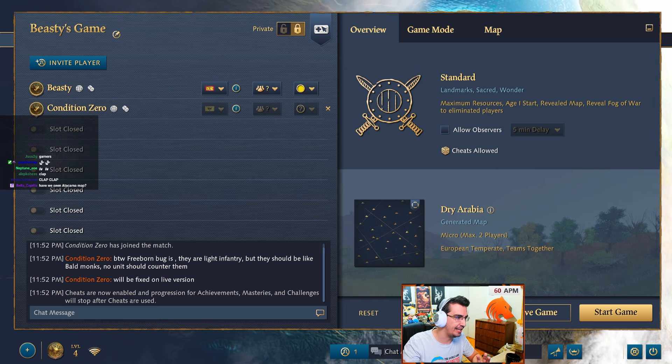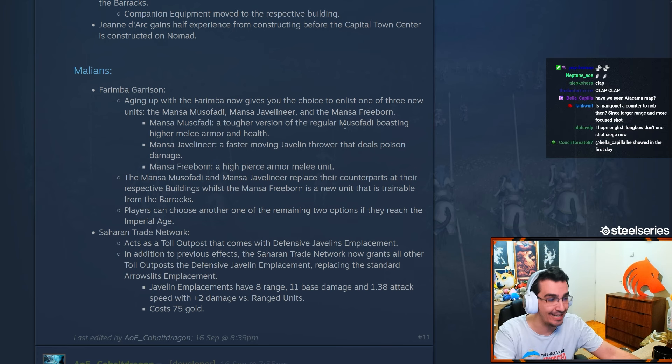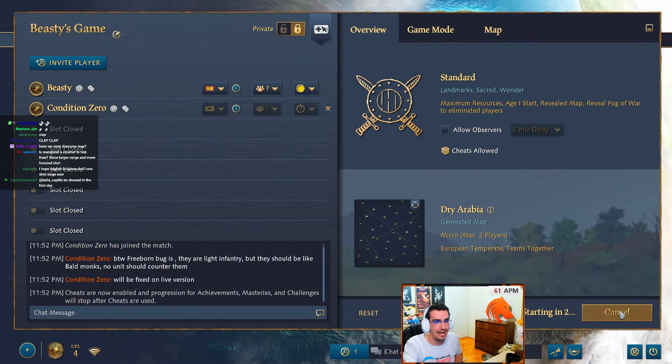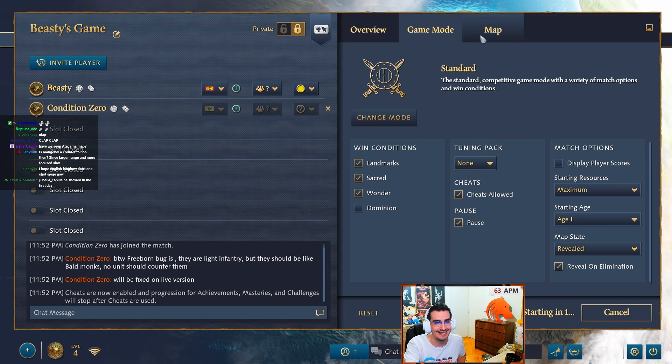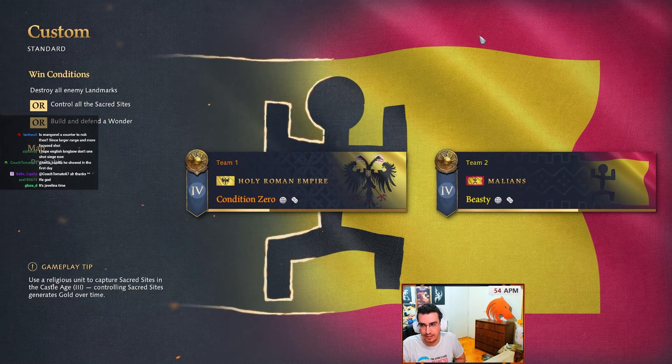Gamers, this is pro - we saved best for last. I think it's best for last regarding the Civ changes. We got the new Malian changes. We're gonna be testing with Senor Corvinus himself. He's in the lobby helping me test this. The biggest changes are Saharan Trade Network and Marimba Garrison. Let's get into the game and I'll show you what exactly has been changed.